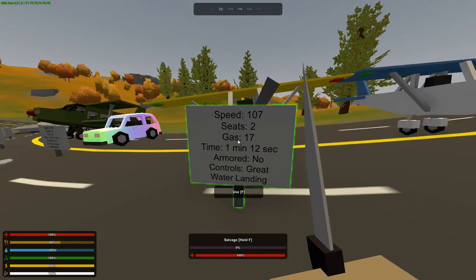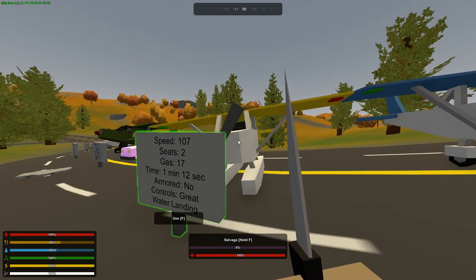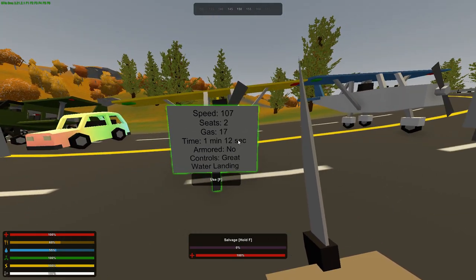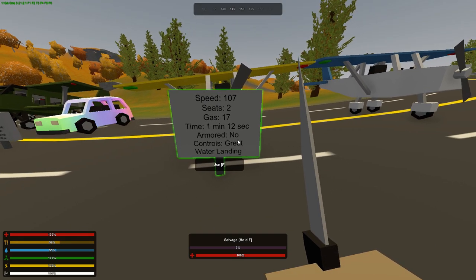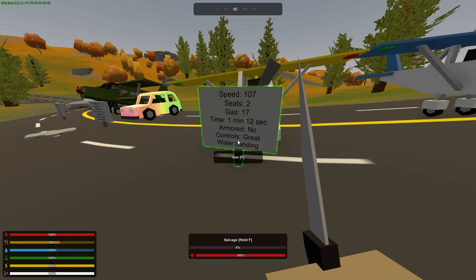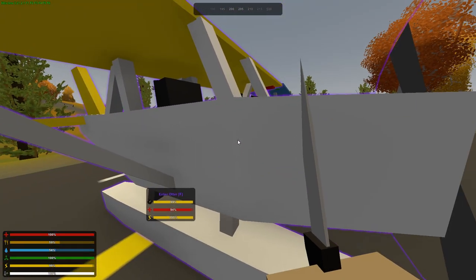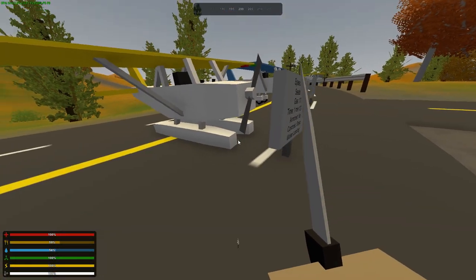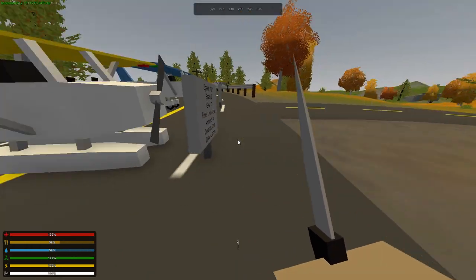Next we have the Otter, which is pretty much the Sandpiper except it can do water landings. It goes 107 mph and all the stats are pretty much the same. It is not armored and the controls are very good, just like the Sandpiper. The beauty of the Otter is that you can do water landings, but you can also take off from any type of ground, which is pretty versatile.